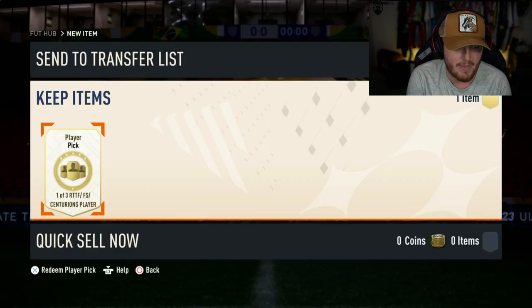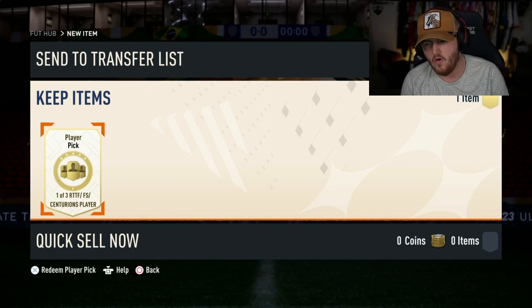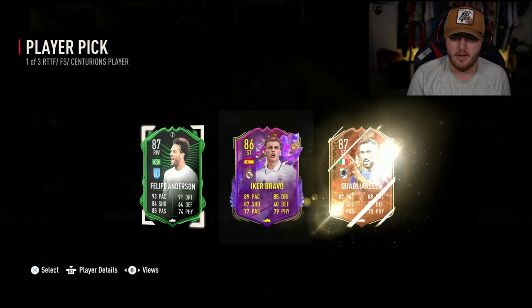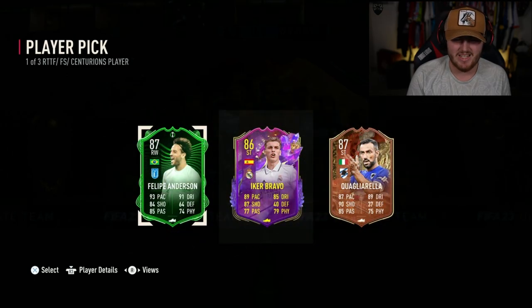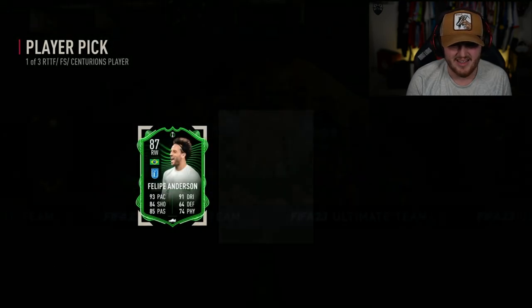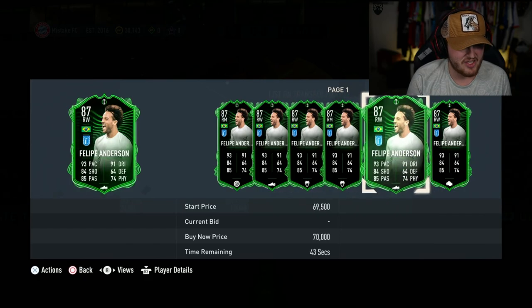Mistake FC's got his campaign bag player pick. I'm looking for a Road to the Final card — someone like Martial or Goretzka. Philippe Anderson. I think Lazio are getting knocked out as well. Ica Bravo, Quagli Relic — that's bad. We take Philippe Anderson. I don't think Lazio are going to beat Alkmaar. Yeah, that's not great.